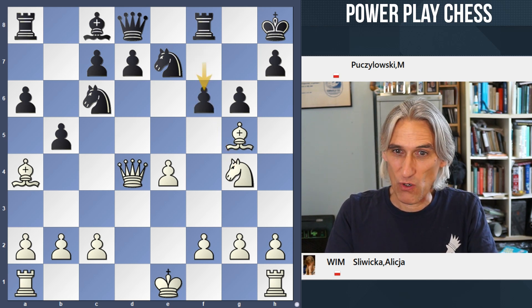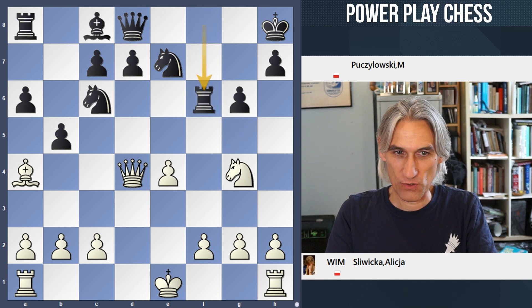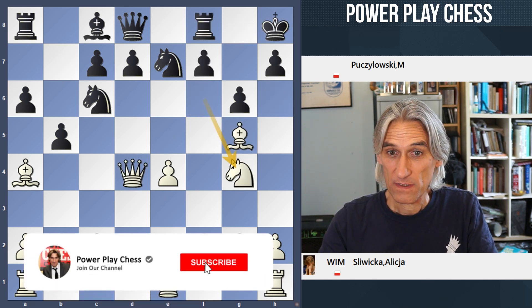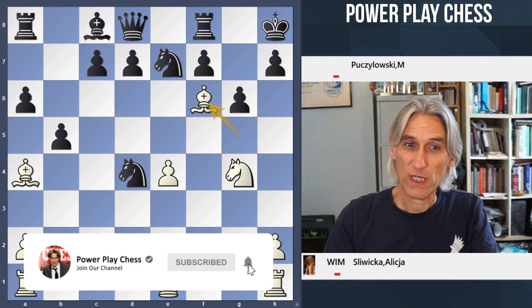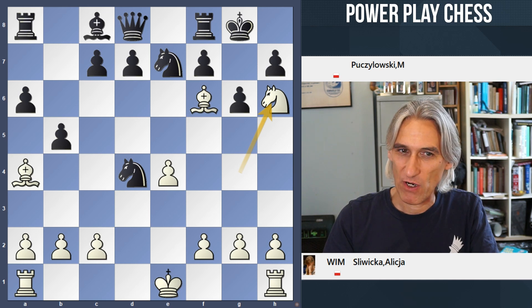Now if that's blocked, then white just smashes through in very simple style — Knight h6 mate. And in the game: Knight takes Queen, check; Knight g4 check; and then mate on h6. Very neat indeed.